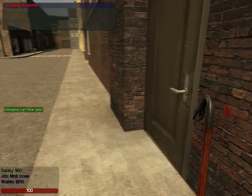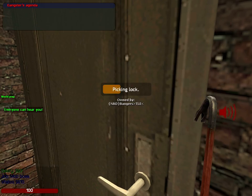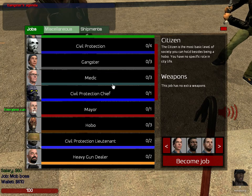To do that, you just walk up to the door and left-click it, and it'll say 'picking lock.' Then just look away to stop picking it. After that, there's medic.